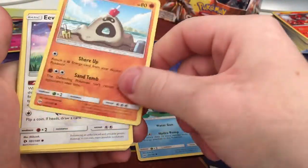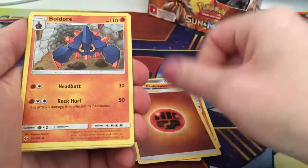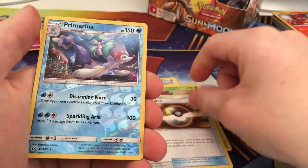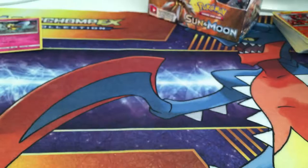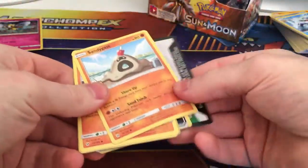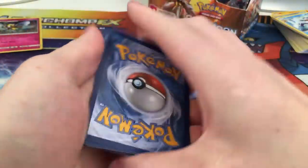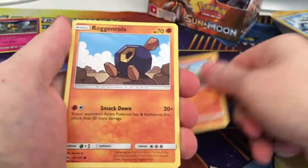Starting off with a Skarmory. That Metallic Sound attack — crazy. Get rid of all special energy, that's going to see some play I reckon. Sandygast. Eevee again. Crabrawler. Fighting Energy. Bewear. Pinsir. Ultra Ball. Reverse Rare Primarina. And a Golduck non-holo. So this part's kind of fizzling out a little bit from the first part, but you can't expect them all to be bangers.